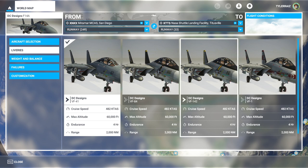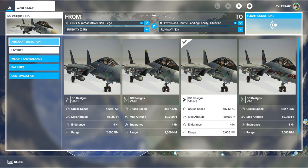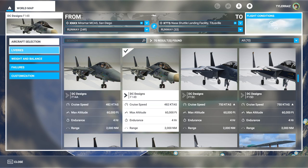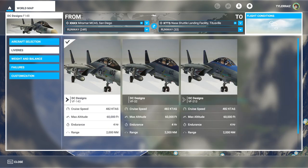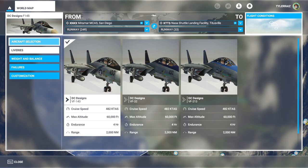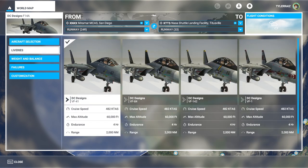I'm going to go with the VF-142 because I think it matches a model of the F-14 that I used to have when I was a kid. The F-14B has a slightly different texture for the VF-143, and there are two more liveries as well. But back to the F-14A — what I want to do is test its range and capabilities.